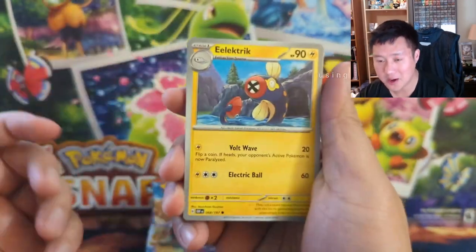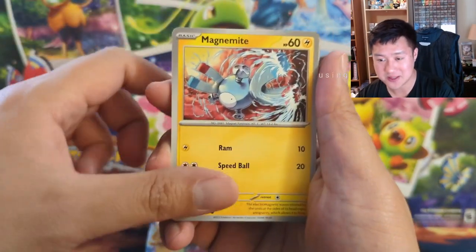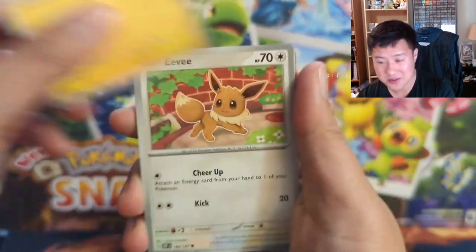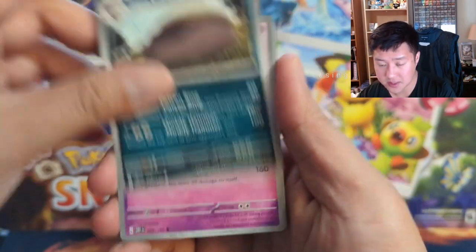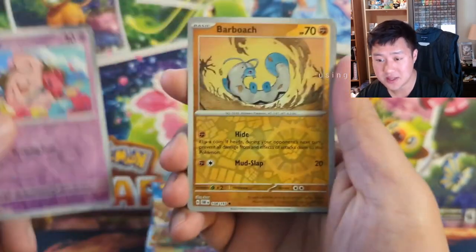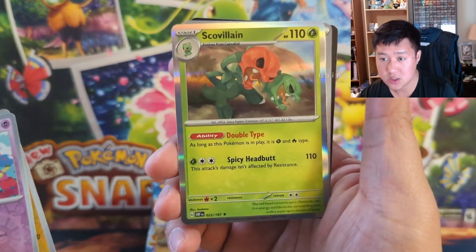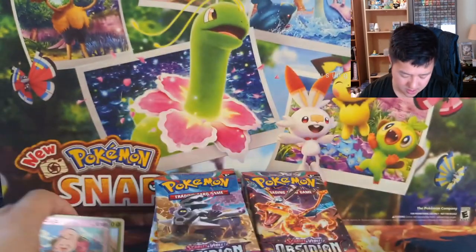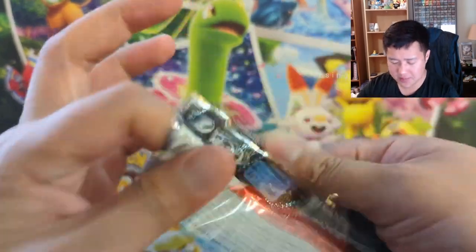Here we go, first pack — going kind of slow. We got electric, a Larvitar in here that I really want too, Magnemite — that's pretty cool art. Eevee is not bad, a Clefairy at the rear — nope, that's uncommon. It's been a while since we opened any products, so our first one is a Clefairy, Barboach, into a Scovillain. Nothing crazy there.